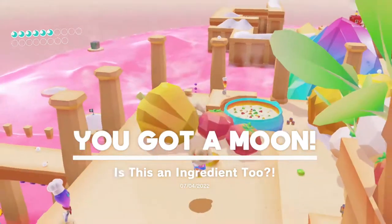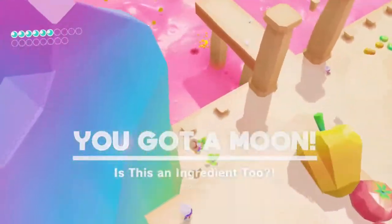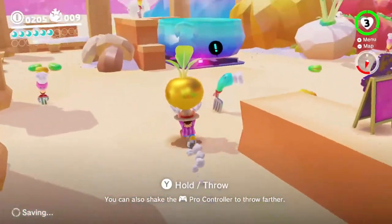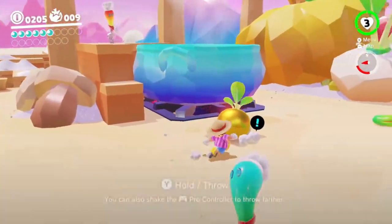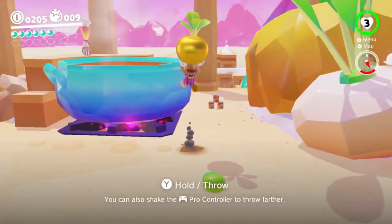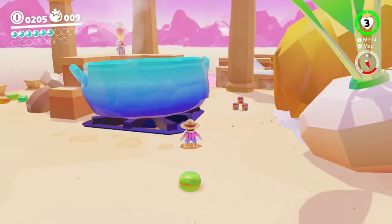We're getting a lot of power moons and we're getting them relatively quickly. Throw it in there — kill this stupid thing. Get in the hole, dude. Get in there. Mama Mia.